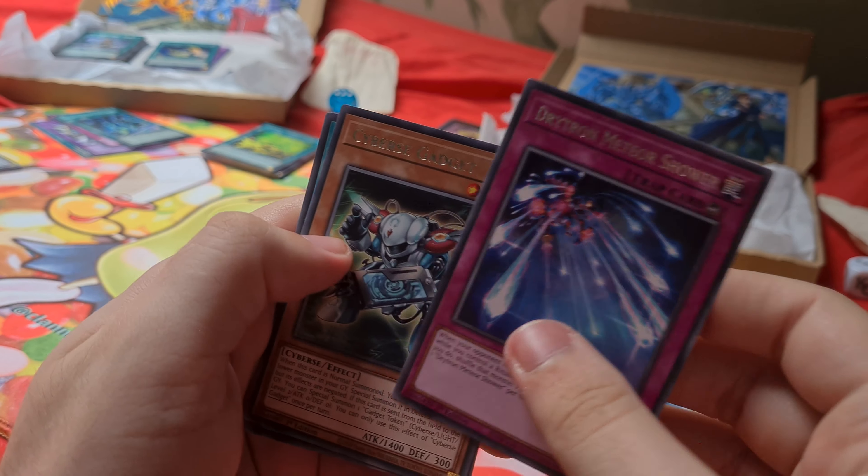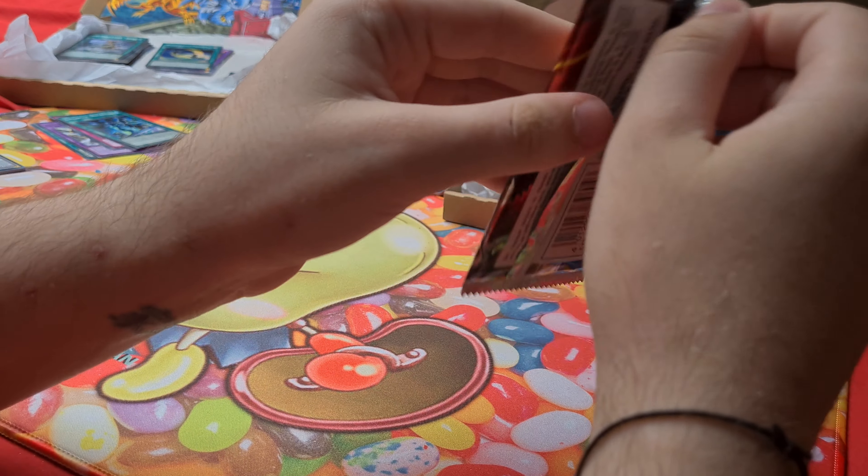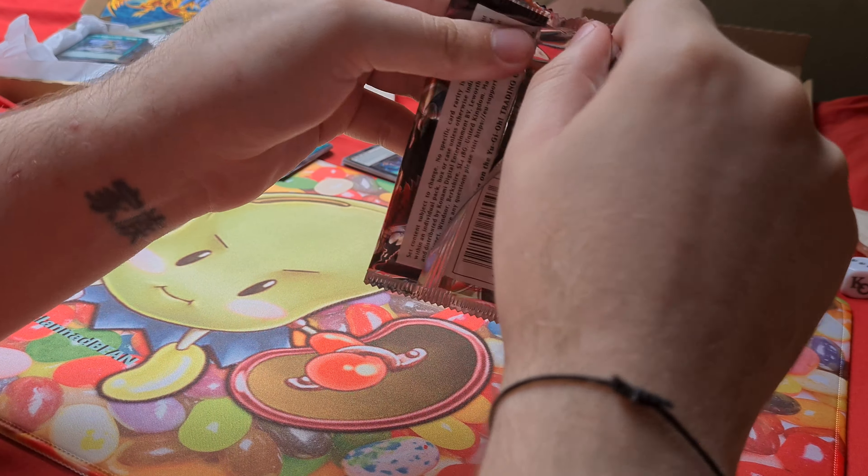To end the video, the final Ancient Guardians pack: Light Serpent, King of the Feral Imps, Self Accord Musica Trading, Evil Dragon Ananta, Viper's Rebirth, Self Accord Angelia — great art but only a super.